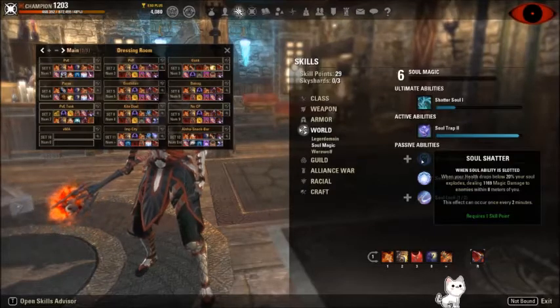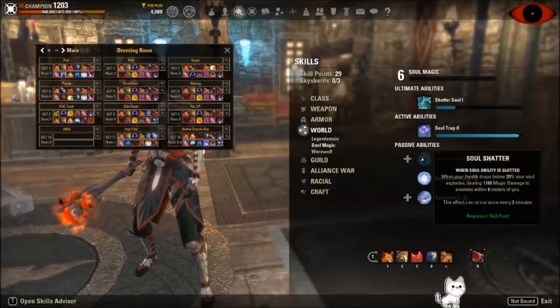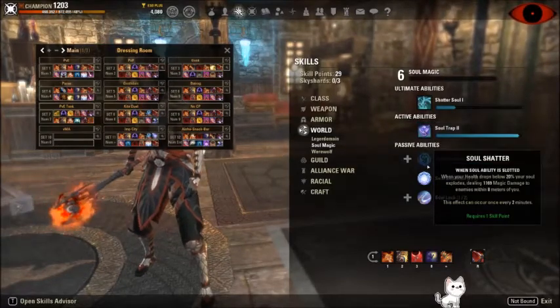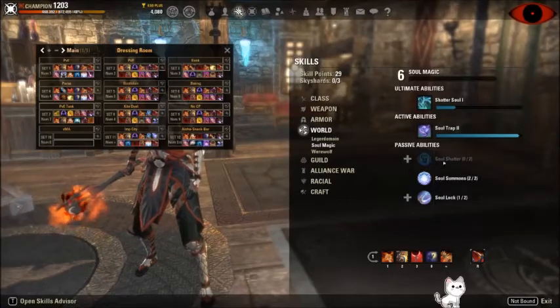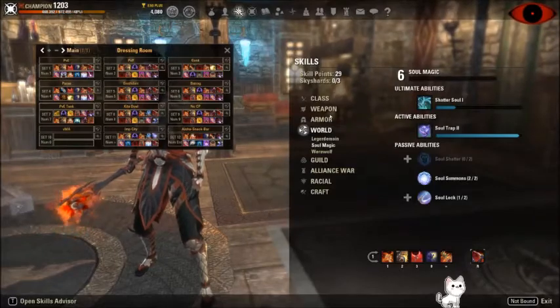If you do use Soul Trap, I'd also get Soul Shatter. If your health drops below 20% while you have a soul ability slotted, i.e. Soul Trap, there will be a relatively small amount of damage, but it's AoE, so it's kind of nice. It can only happen every two minutes though, so it's not great, but if you're trying to maximize your effectiveness, it's worth considering.